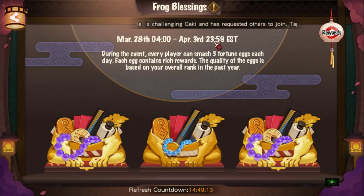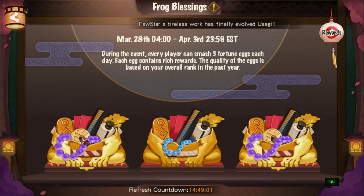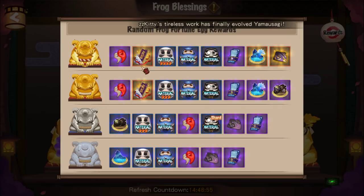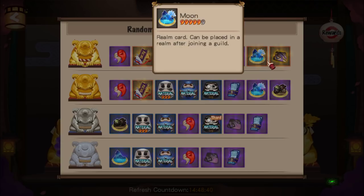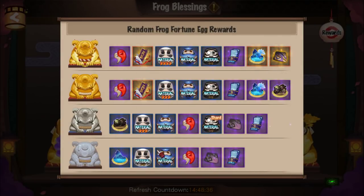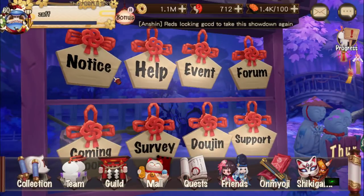It runs from 4 a.m. March 28th till 11:59 April 3rd. You've got these frogs you can click on, three times a day, and you have a chance of getting rewards — like jade, skin tickets, G4 great Daruma, exp Daruma, skill Daruma, mystery amulet, G5 moon, and Orochi skills. Depending on luck, see what you get. It's free stuff, so not bad.